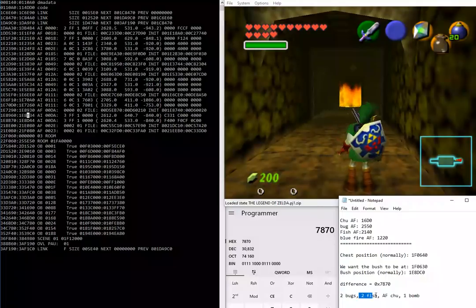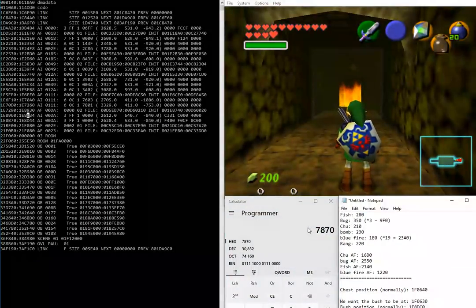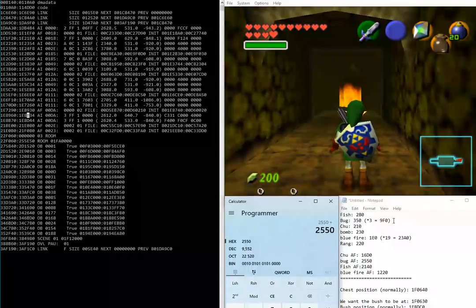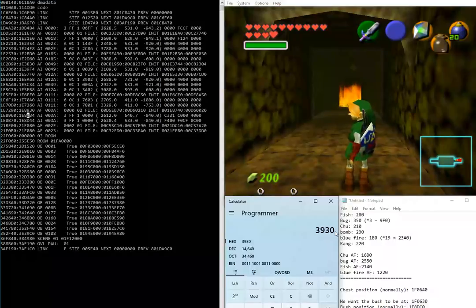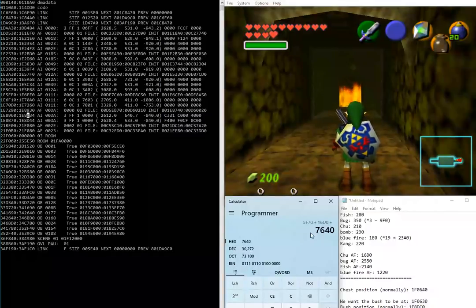The combination is: two bugs, two fish, the actor file for the bombchu, and one bomb. The actor file for the bug is 0x2550, and three bugs per bottle gives 0x9F0 each — so two bottles adds 2×0x9F0. The actor file for the fish is 0x2140, and each fish is 0x280. Then add the bombchu actor file at 0x16D0, and finally the bomb at 0x230. That adds up to exactly the 0x7870 value we need.